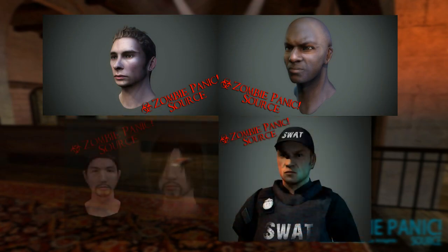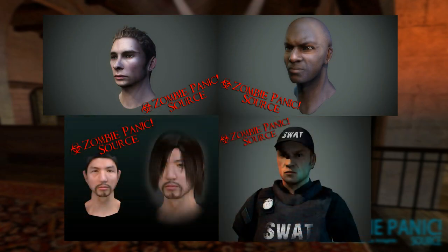Cut characters: Ash, David, SWAT, and Hitoshi. All of these characters seem to have been completely scrapped, or they could be stored somewhere like Larry was until the right time comes to release them. Information about Ash, David, and Hitoshi is completely absent. We do however know that the SWAT guy was actually a revamped version of Eugene, probably meant to be an alternative to the first version.